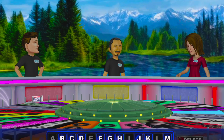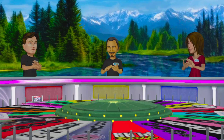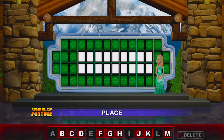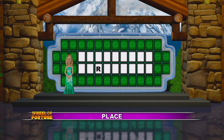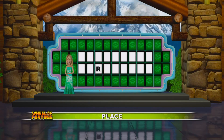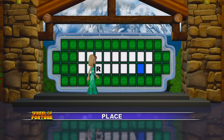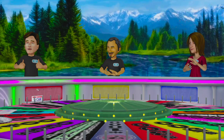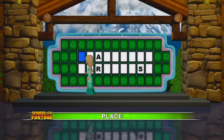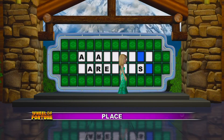Three hundred. Not in this puzzle, sorry. Nine hundred. Yes! There is an R. 600 — there is an S. Let's have your vowel. There are three of those. Let's have your vowel. We got three letters for you. Let's get those up there.